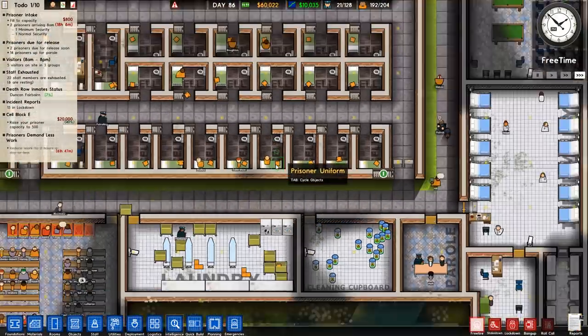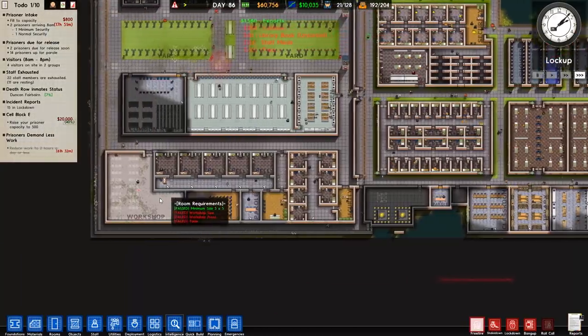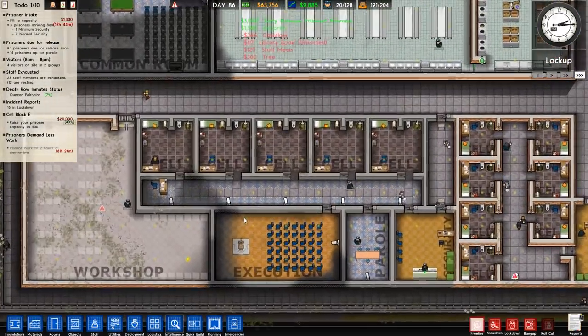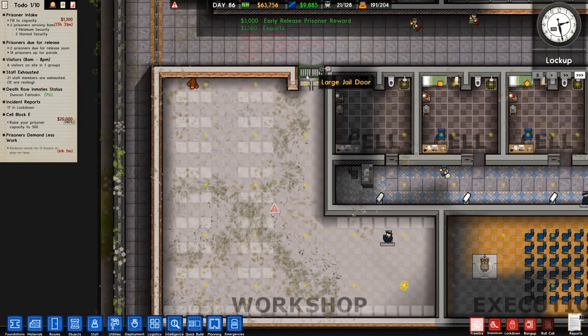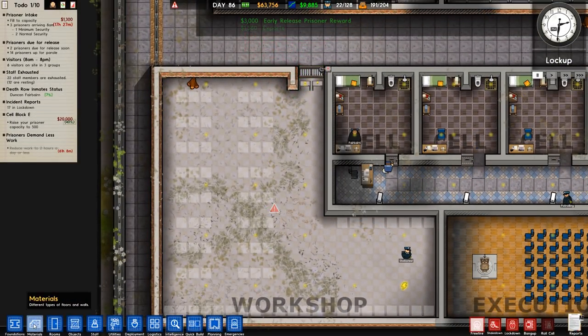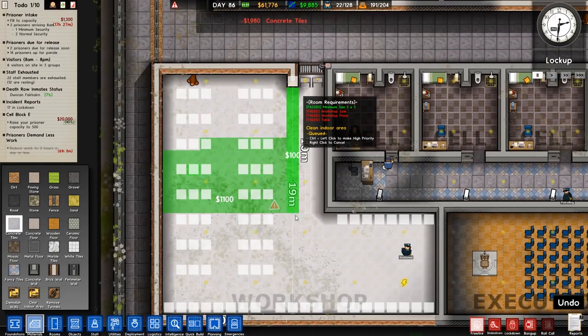We've got Lee there who was overdosing, but they've been taken care of. We now have death row mid-status: Duncan Fairburn at seven percent. So we can go through that process if we wanted to. What I'm going to do is get this built and then might do just that.